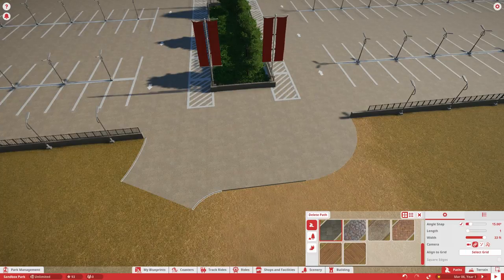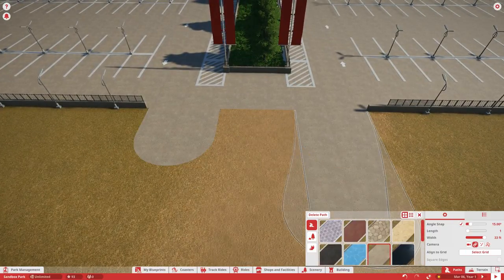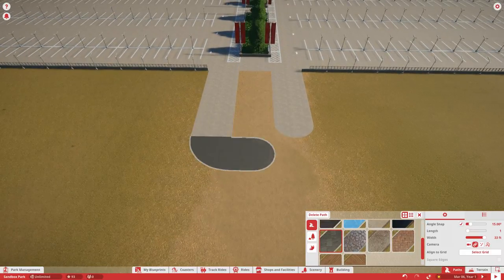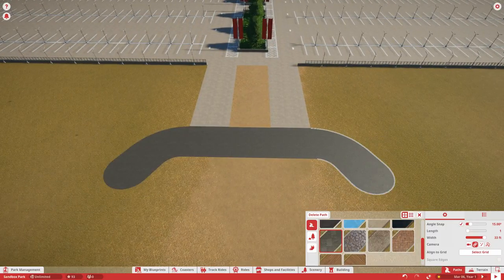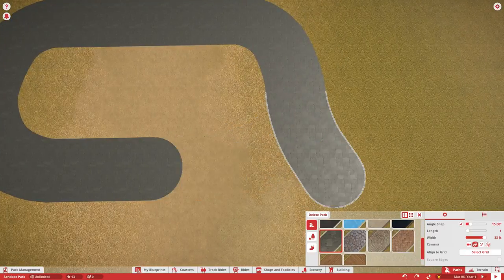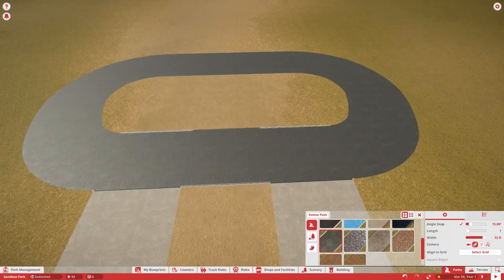Now we're moving on more into the entrance plaza, which is going to be really cool. It's going to be where the ticket booth is and then it's going to lead up to the entrance of the park, which I'm starting to plan out. The ticket booth turns out really really cool.